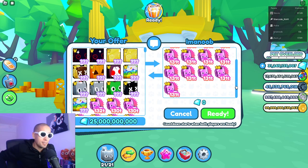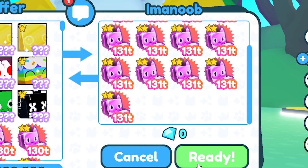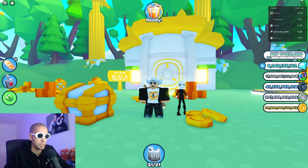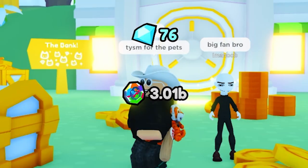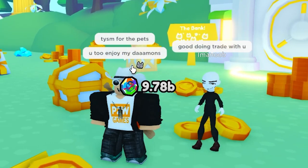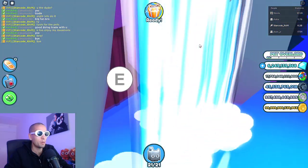It turns out you don't need huge pets — you need a bunch of rainbow coins and five rich cats. That's going to change everything. I did enough research and I'm ready. Big fan, thank you so much for the pets — good doing trade with you. It's going to change the outcome of how many coins I get per tick.